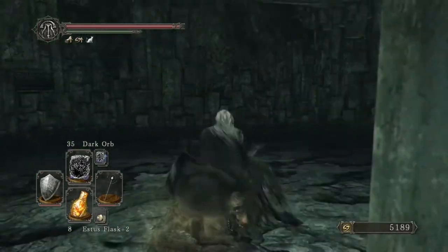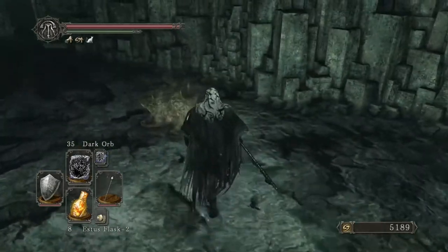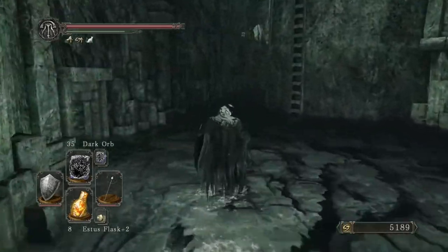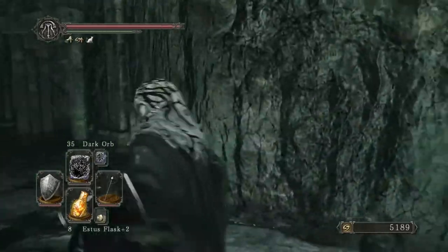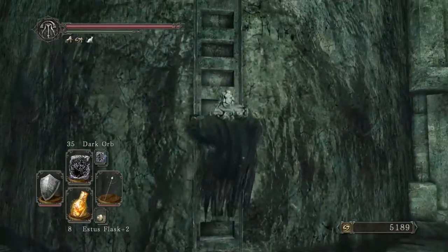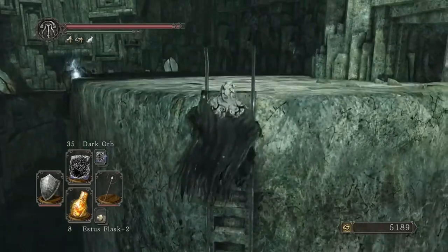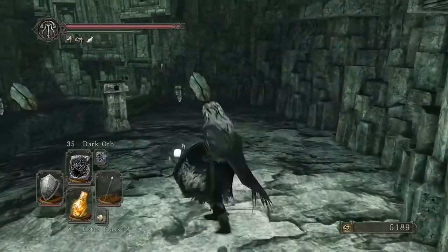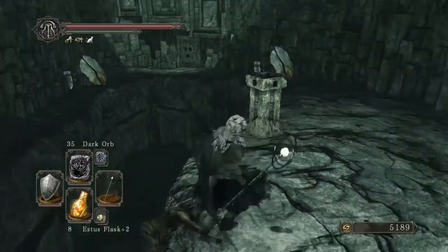You've got to kind of tank them a little bit, but there you go. There's some stuff down through here. Checking over here to make sure there's nothing hidden — there's not. We're going to head up and grab this. Let's also go grab the hidden chest up here — Faint Stone and Twinkling Titanite, yes!